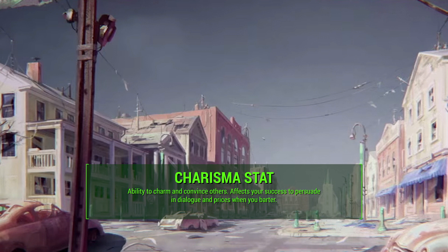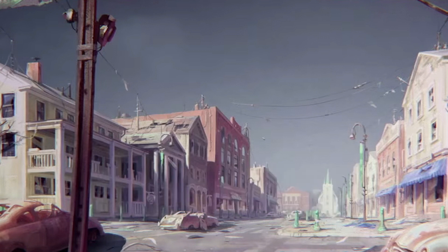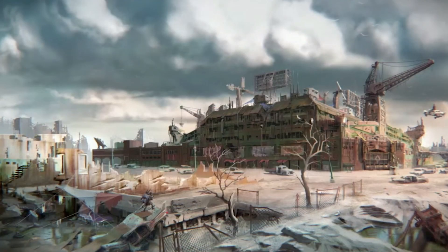Charisma is all about your ability to charm and convince others. It affects your success to persuade in dialogue situations with people, and also it affects your prices when you barter. You'll get better prices with this Charisma stat. It ranges from 1 to 10, and the more points you put into Charisma means you'll be able to pass those higher speech checks. For example, you're doing a quest and there could be a significant shortcut — if you have a high amount of Charisma, you'll be able to pass a speech check and get past a point a lot easier than otherwise.